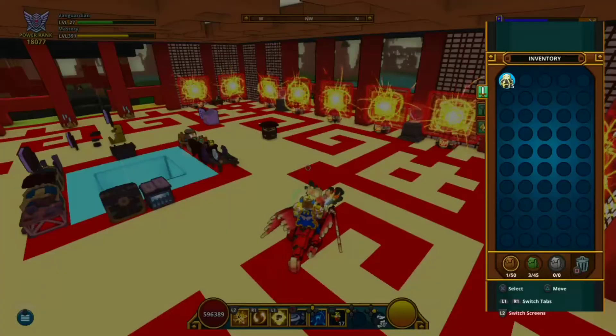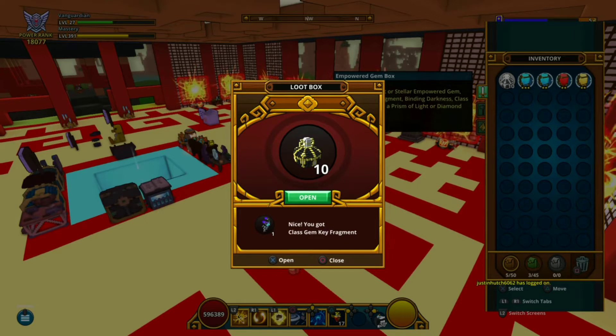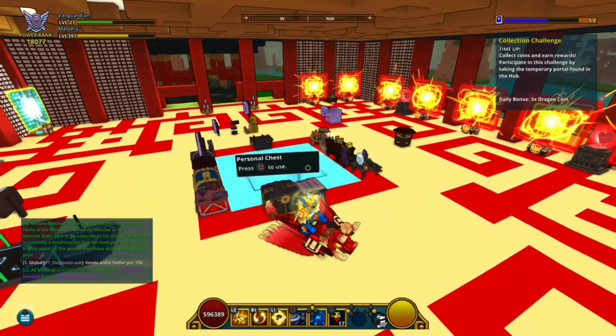Let's get right to this episode. We are gonna be opening up 15 of these power gem boxes. I'm really looking for the key fragments, that's what I'm mostly looking for. They only gave me one, two... that was terrible. That was really terrible.